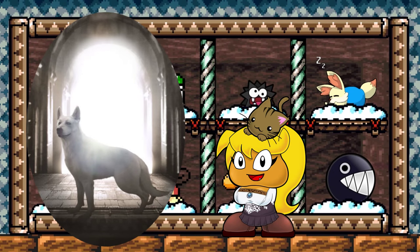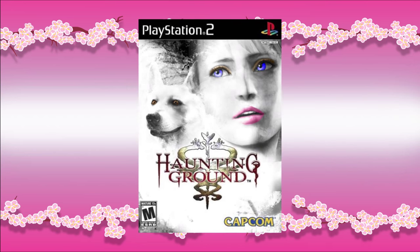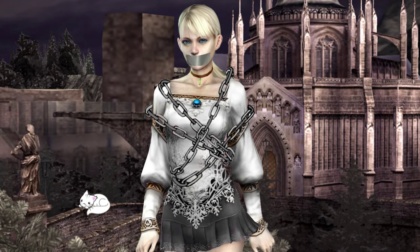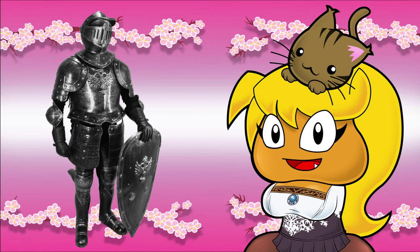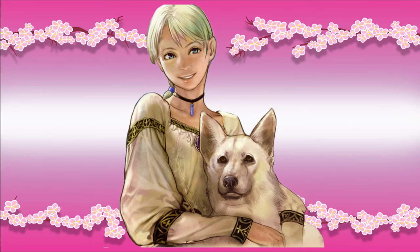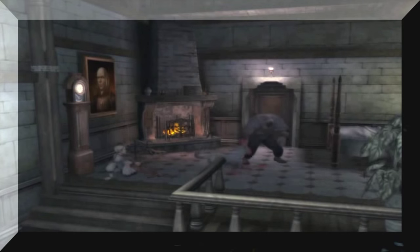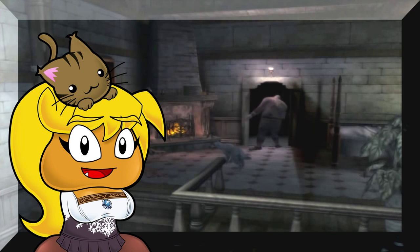From Capcom's Haunting Ground, this is our precious Huey. Haunting Ground was released in 2005, and is a spinoff of Clock Tower 3. You play as Fiona, trapped in an eerie mansion, and you're constantly chased by people trying to murder you. But luckily, you find your knight in shining armor — er, fur — in the form of a canine named Huey. With Huey at your side, you can disarm traps, solve puzzles, find items, and even fend off attackers, since he's your only attack in the game. And you just might be surprised at how well Huey reflects his canine cousins.